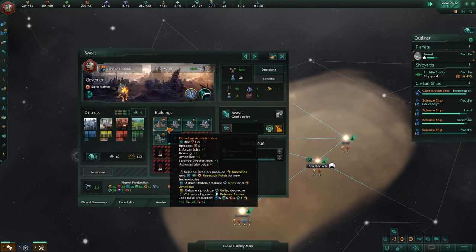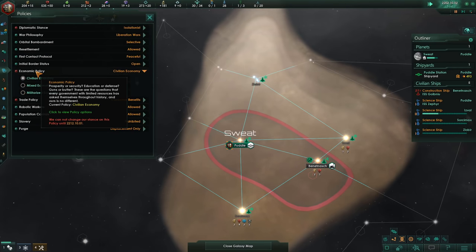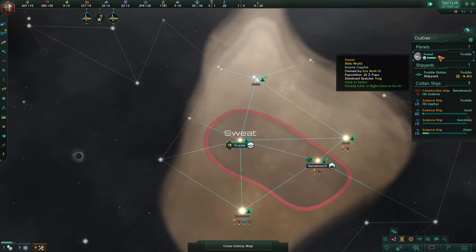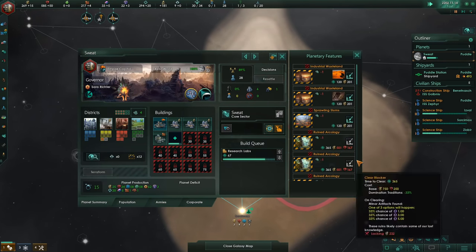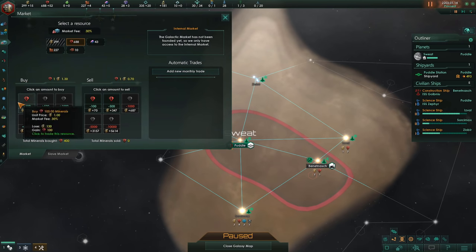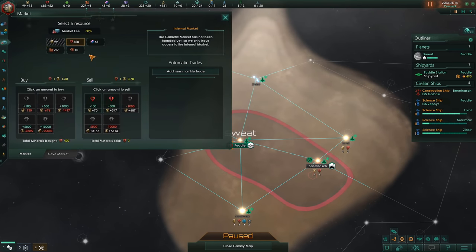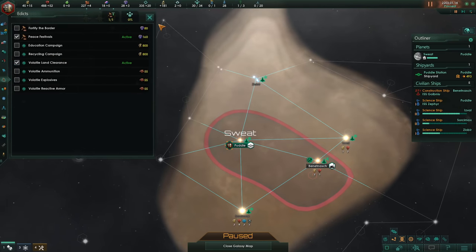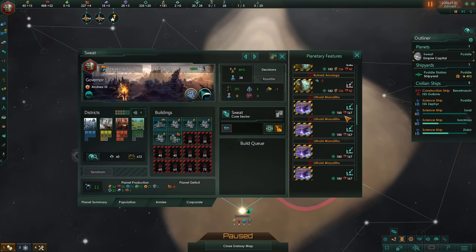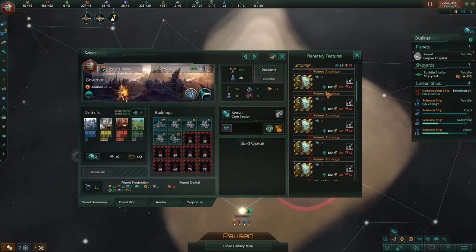Now that we have replaced our alloy foundry, we can go ahead and switch our economic policy to Civilian Economy — this will squeeze out just a few more consumer goods. We are about ready to go for the mass clearance. We want to get the clearing done as soon as possible so we can get all those techs as early as possible. So at this point we're going to go to our leaders tab, hire that Environmental Engineer, and we're also going to sell off some resources in order to buy some volatile moats. First thing we want to do is clear the sprawling slum, then either go for ruin arcologies or the lithoid monolith.